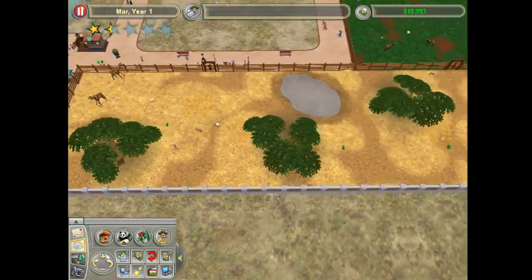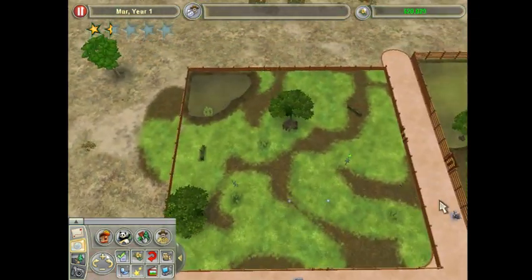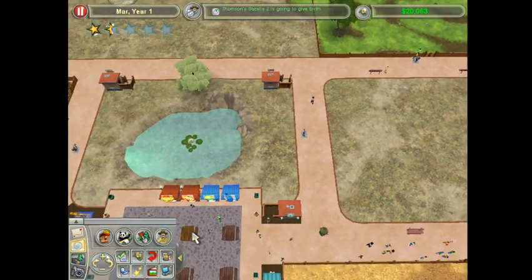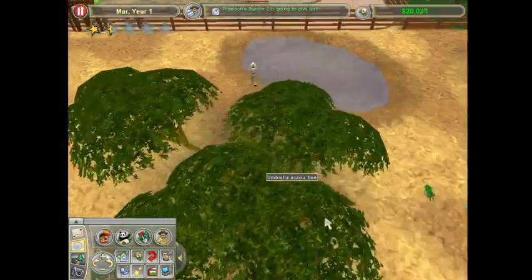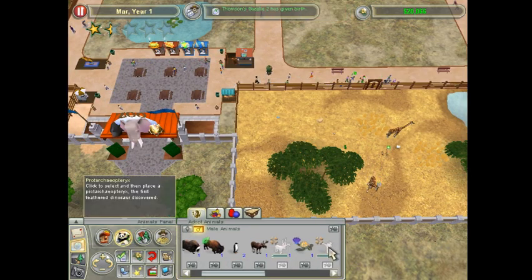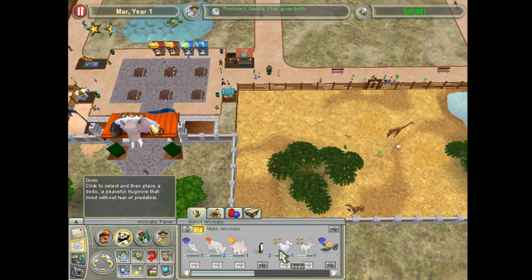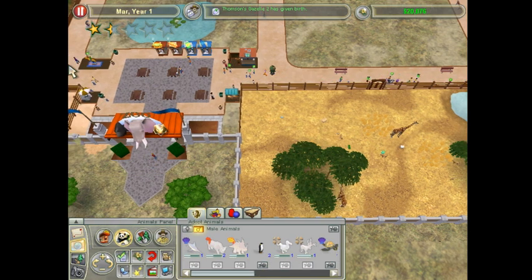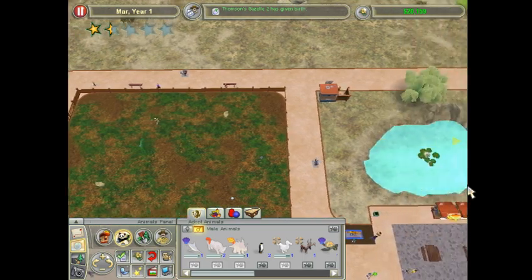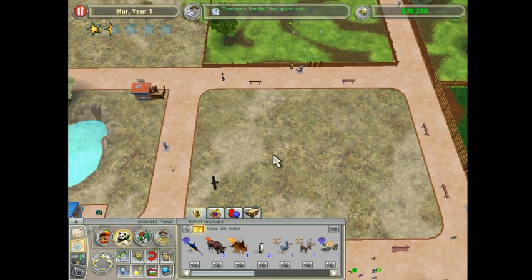This is looking good. We got this extended out. I could move this down a little bit - maybe right about there. Thompson's Gazelle is going to give birth - that's good because that's another animal number that I can use. Let's get more animals going. I'll just try to do them all and see what happens. It'll give us some more to work with.